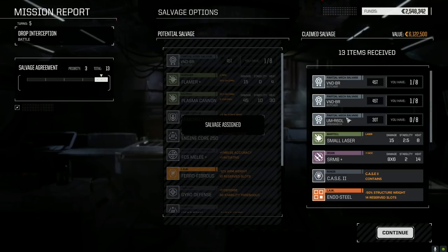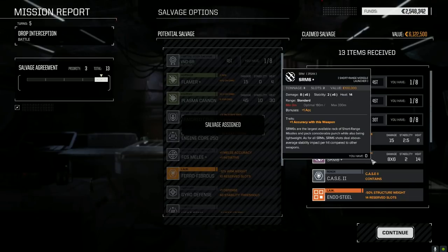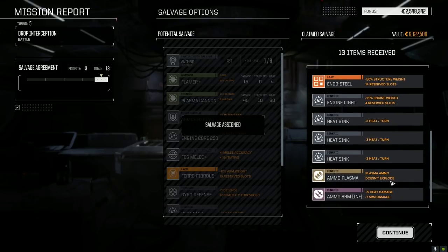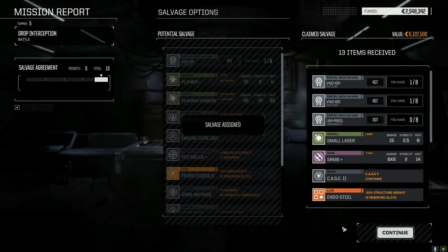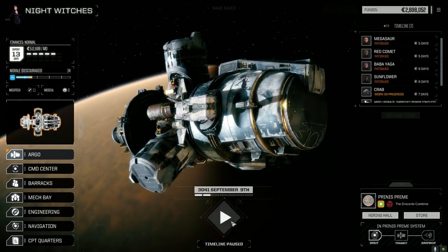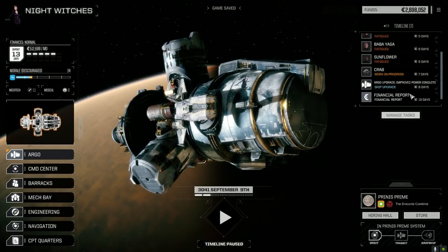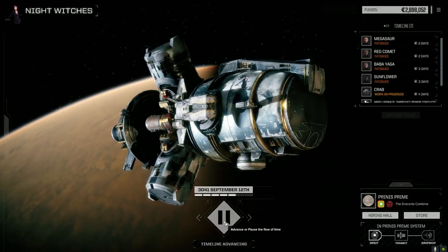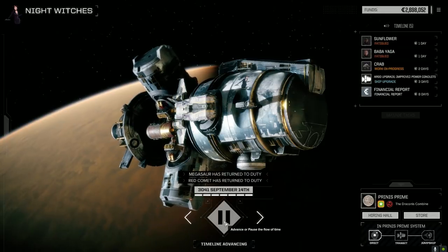We got two Butcher parts and an Urbanmech part, small laser, SRM plus — that's actually going to help out. Got the light engine too. We made out really well on this one — that was a really good roll as far as usable components. We didn't take any damage at all. Let's go forward and get that Crab back. I was going to save it until the next episode, but that was a really quick mission — so let's have a look at the Crab.